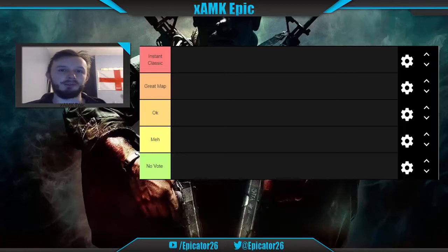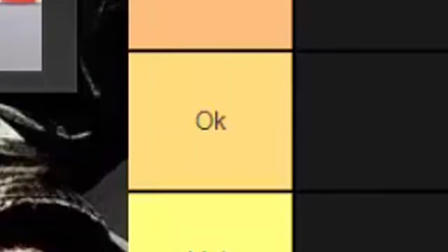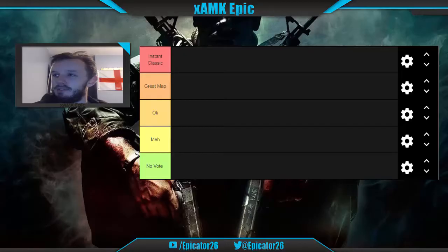I've renamed the tiers to have my own thing. We've got 'Instant Classic' at the top, then 'Great Map,' then 'Okay' — a map I wouldn't say no to but wouldn't go out of my way for. Then 'Meh,' then 'No Vote' — because in Black Ops 1 you could vote for maps, so no vote means if it came up I'd say no.